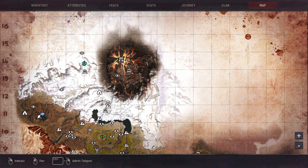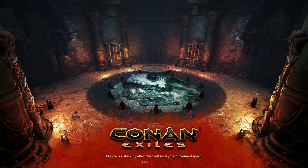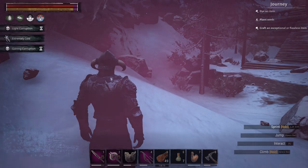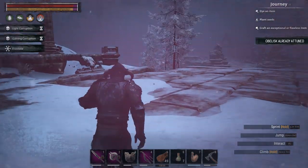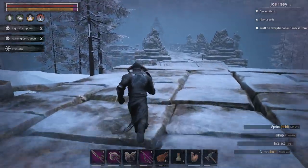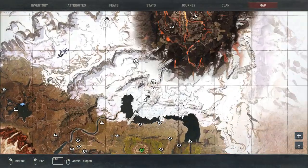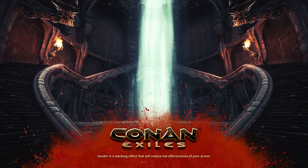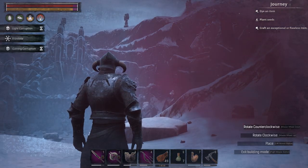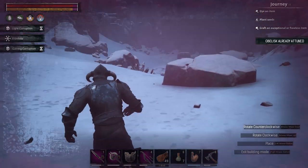Then we have two in the frozen area and one in the volcano. This is the bridge and the path you take to get to the Black Keep — the obelisk should be just around there. There's another one here in the frozen north, just past the bridge, and it's kind of visible as you get to the other end. The next one is up here next to the Temple of Frost, again close to the dungeon. There is the obelisk, and right in front of me is the entrance to the Frost Keep.